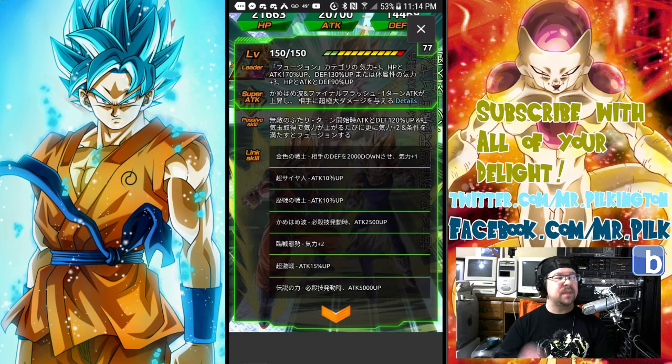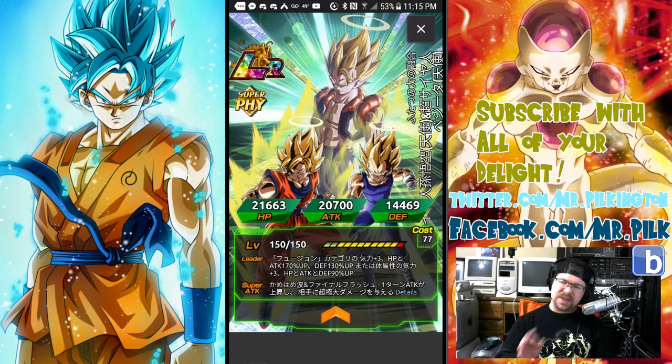Looking at his link skills: Golden Warrior — ki plus 1, enemy defense minus 2,000; Super Saiyan — attack plus 10,000; Experienced Fighter — attack plus 10,000; Kamehameha — attack plus 2,500; Prepared for Battle — plus 2 ki; Fierce Battle — attack plus 15%; and the Legendary link — attack plus 5,000. Notably, he's missing the Fused Fighters plus 2 ki link skill, which is interesting. I don't know if the transformation will change the links. Either way, getting his 18 ki is going to be crazy easy.